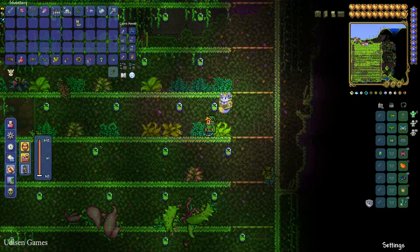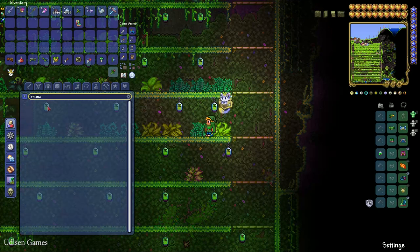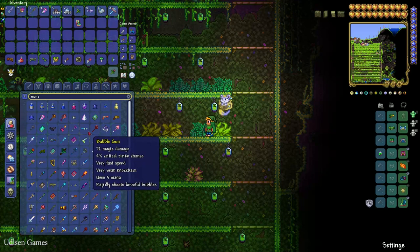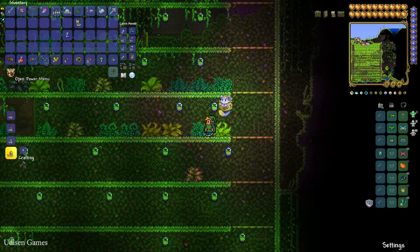Then, open a different chest and find one normal Mana Potion — not lesser, not big, not giant, but a normal Mana Potion. It is very common loot in any type of chest. The Mana Potion restores 100 mana. Remember, you do not need any other type of Mana Potion.